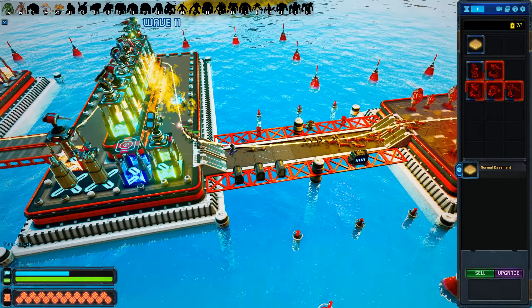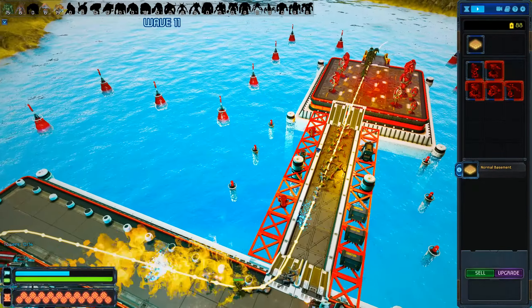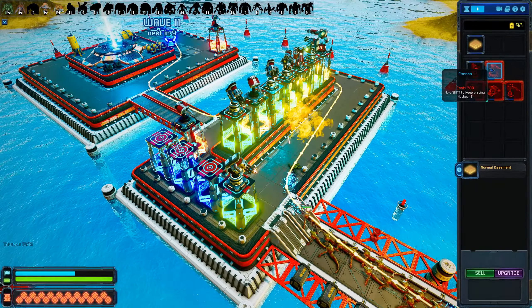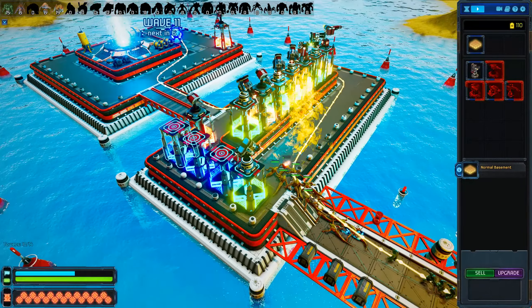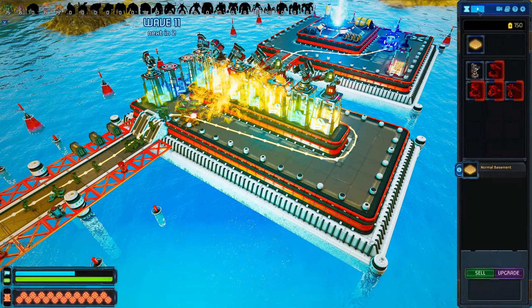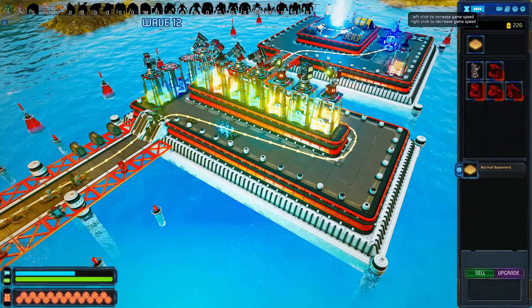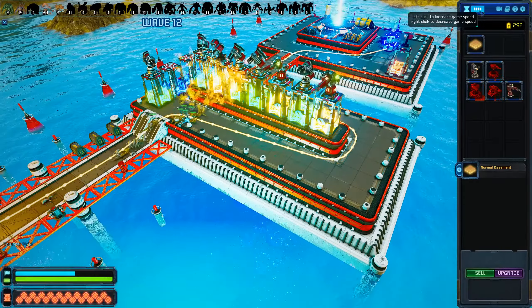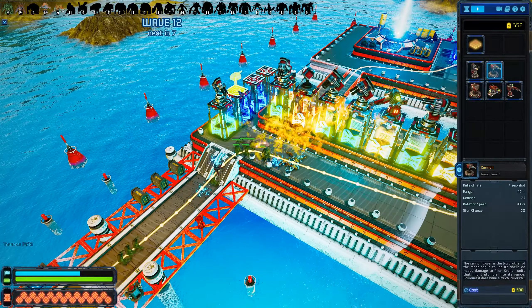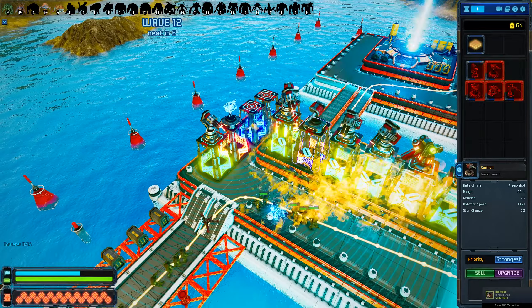We're currently on wave 11. Waves just keep coming really fast. So if I upgrade everything to be cannon, I'm guessing that's going to make me pretty strong. You can see my money up here - 120, greatly increasing. We're going to go ahead and fast forward this quite a fair bit so I can get some more money. Once I get the money, slow back down, and we're going to place a cannon. Boom. That should make us a little bit stronger.